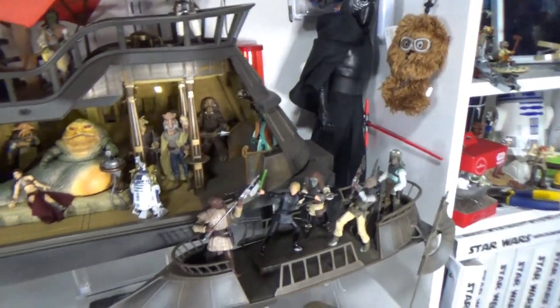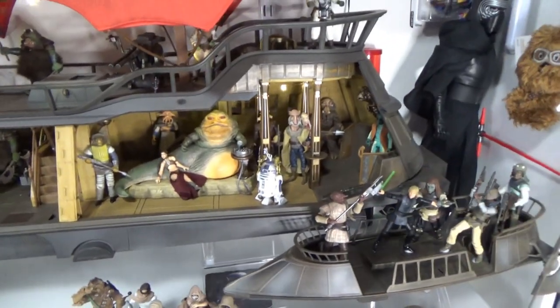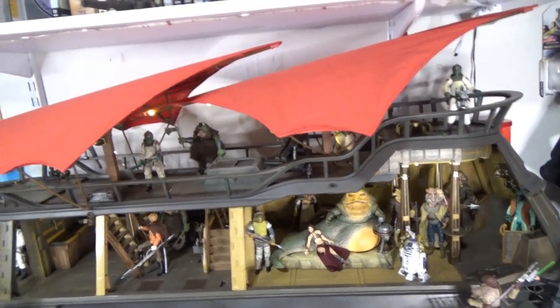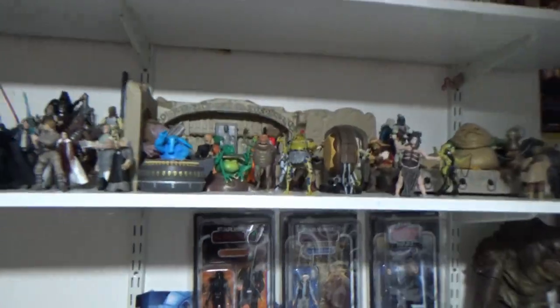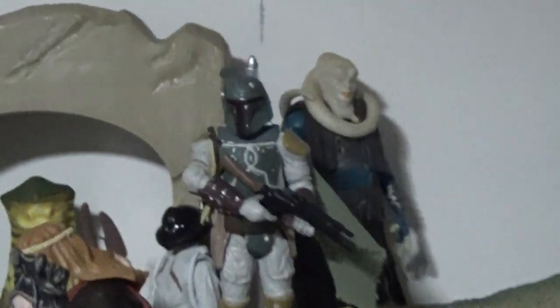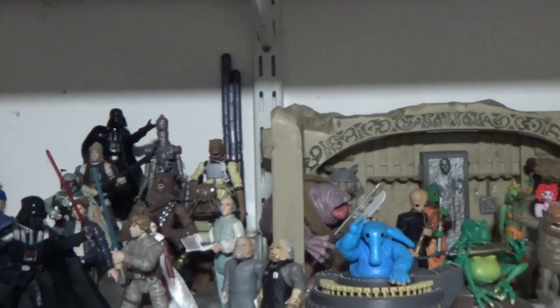Hasbro definitely needs to get some more guys out. I need to get some duplicates — like a Bib Fortuna, he needs to go in the barge. Over here at my Jabba's palace scene I've got Gamorrean guards, Bib Fortuna, the old Return of the Jedi Boba Fett who's staying there for now, and an extra Brock Stasha. I don't need duplicates of the band, but Bosk could probably find another home, and if I had another Dengar he could find a home on the barge back over here.